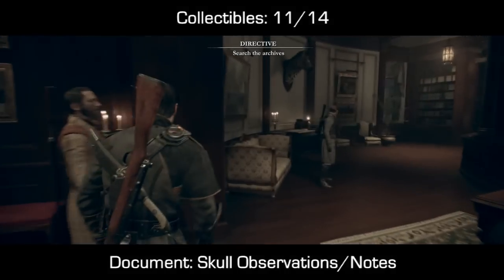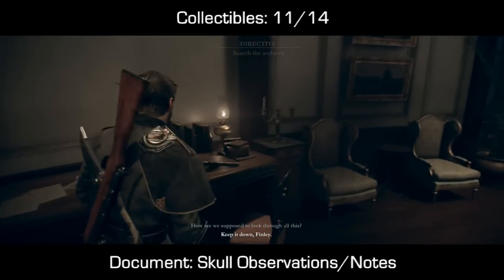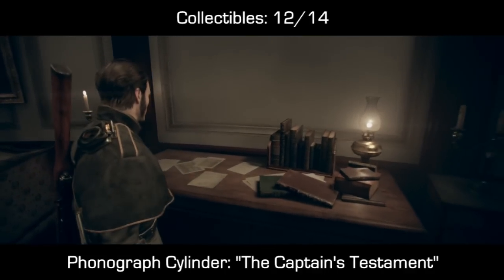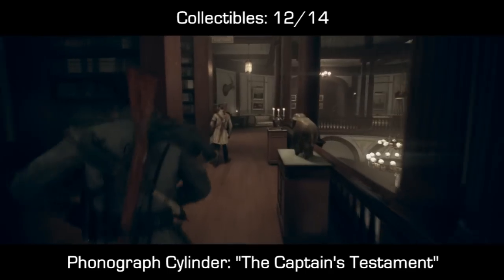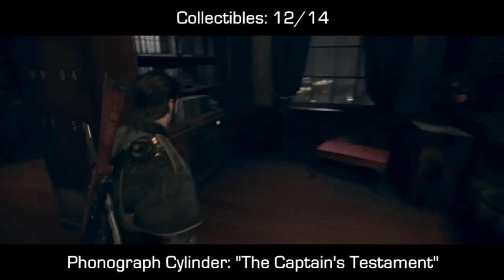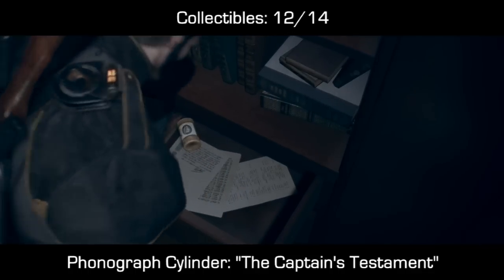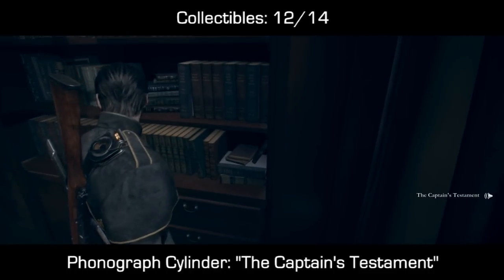Now the last 4 collectibles — 11, 12, 13, and 14 — are all in this final archives room. There is a very important note here. The first one is right here, directly to your left on the table in front of me. There is a specific thing in this room that if you interact with it, it will trigger a cinematic and it will end the mission. So as long as you only interact with the exact things I'm interacting with you don't have to worry about that. If we stay on the left hand side and go to the last bookshelf, then face the door from where we entered, and look through the drawer, we will find a phonograph cylinder with the captain's testament.